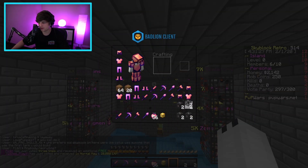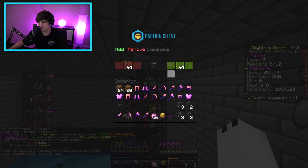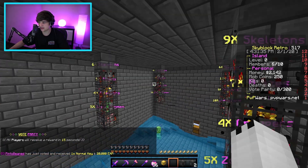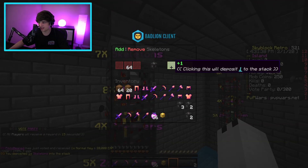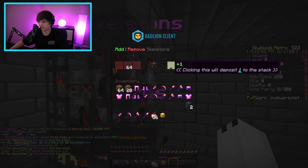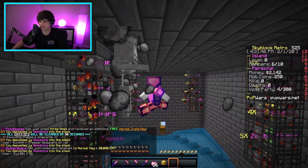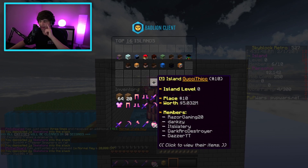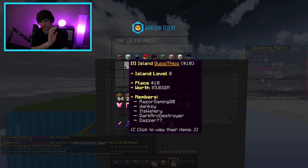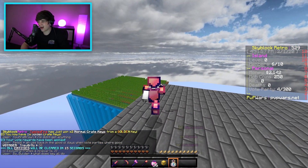I'm going to go ahead and start placing these skeletons right here. One, two, three — okay, placing them like that. Adding two skeletons here, three here, and then the rest spread out. We just placed our skeletons. We're currently at a five million dollar island valuation, which is top 10, and we only have about four people on our island right now.